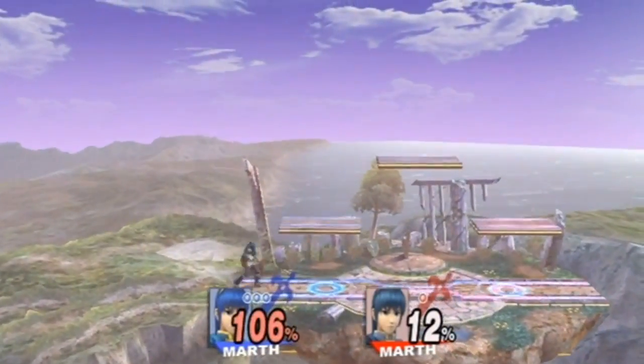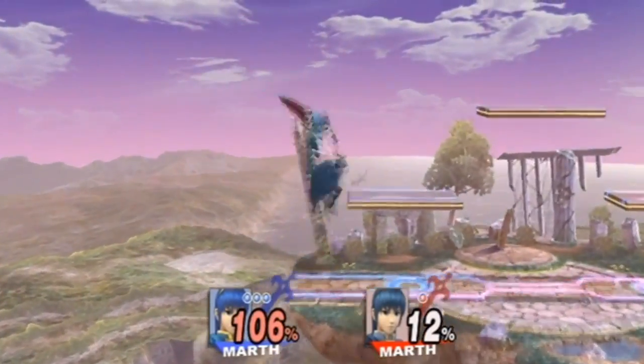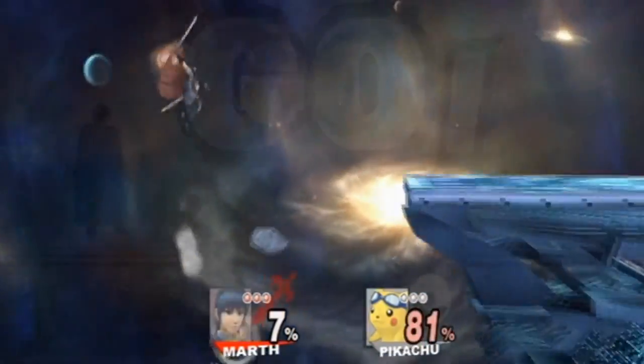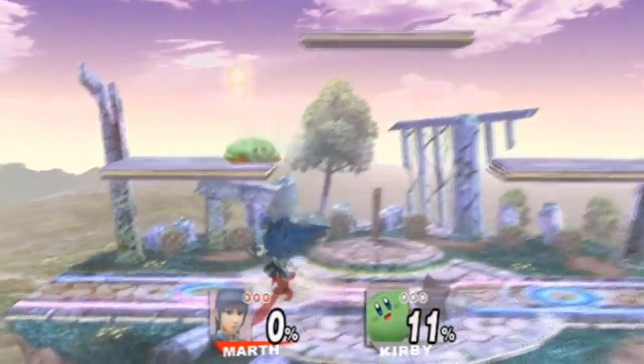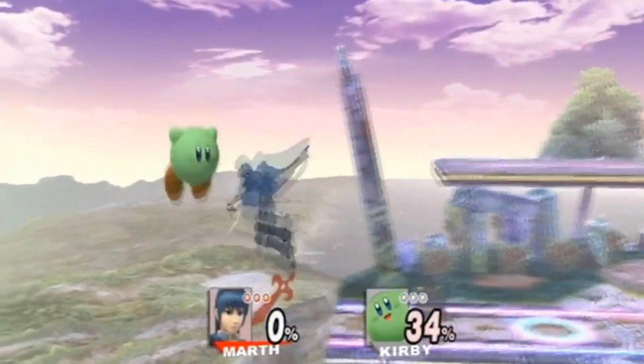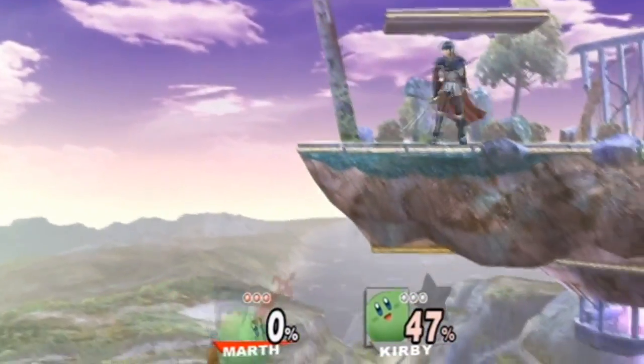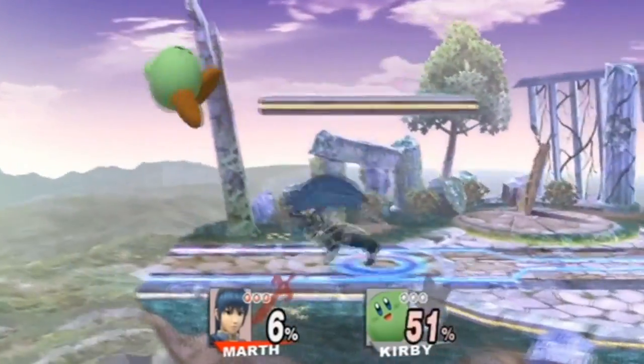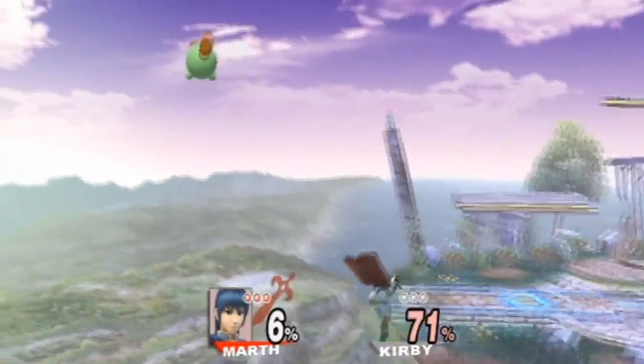For Marth, it's kind of hard to land a spike because you have to tipper it. What most people do is something like this. Now while it looks splashy, it's probably gonna be really hard for you to do it against an actual opponent who may be trying to avoid you or counter you or whatever, and if you mess up, you're probably gonna die.